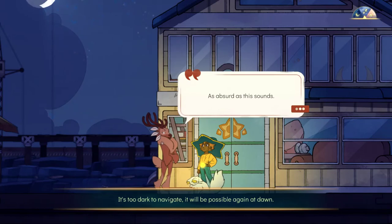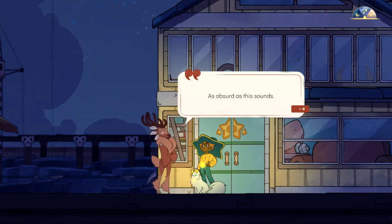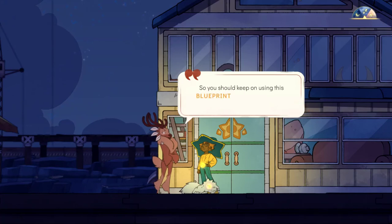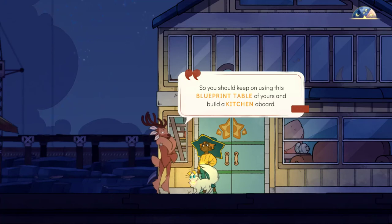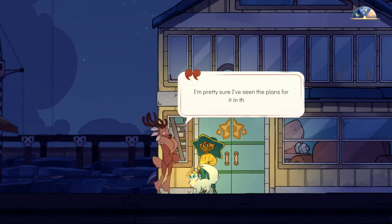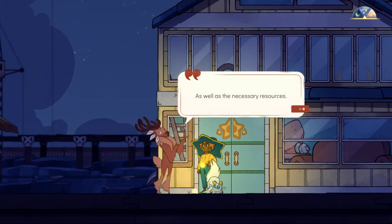It has become nighttime, so we can't even travel right now. There's one time at night where the whole boat won't move because apparently we need daylight to do so. But it doesn't matter because we're in tutorials. So you should keep on using your blueprint table and build a kitchen aboard — I'm pretty sure I've seen the plans for it in there, as well as the necessary resources.